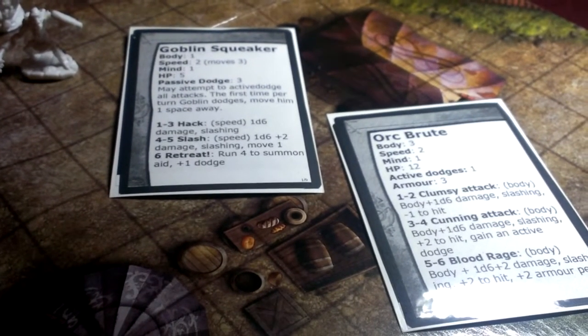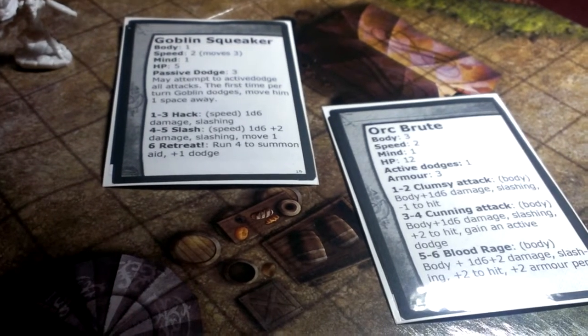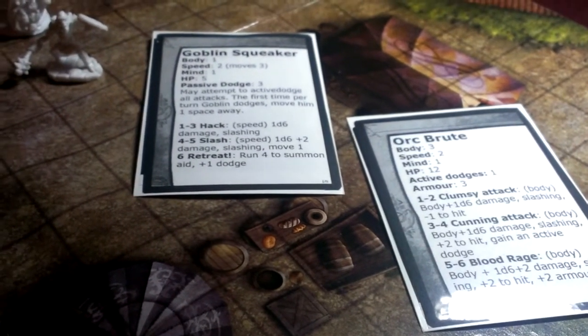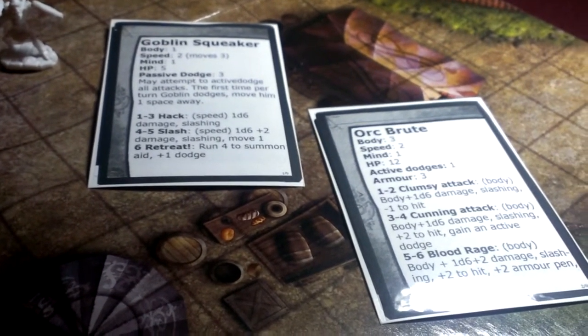On the Goblin Squeaker, rolling a one to three, they're going to make a hack attack; four to five, they're going to do a slash attack; and on a six, they're going to run and try to summon some help. They also get a plus one dodge while they're doing that.